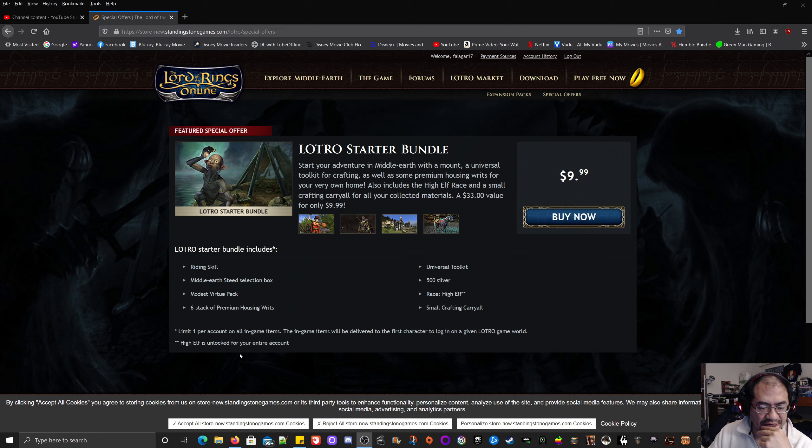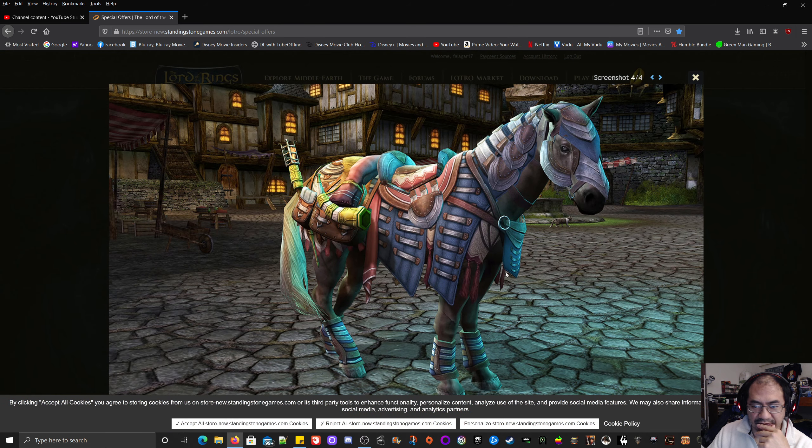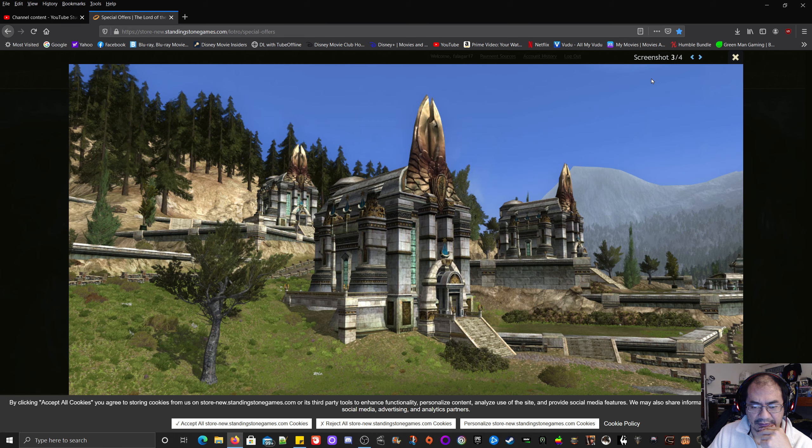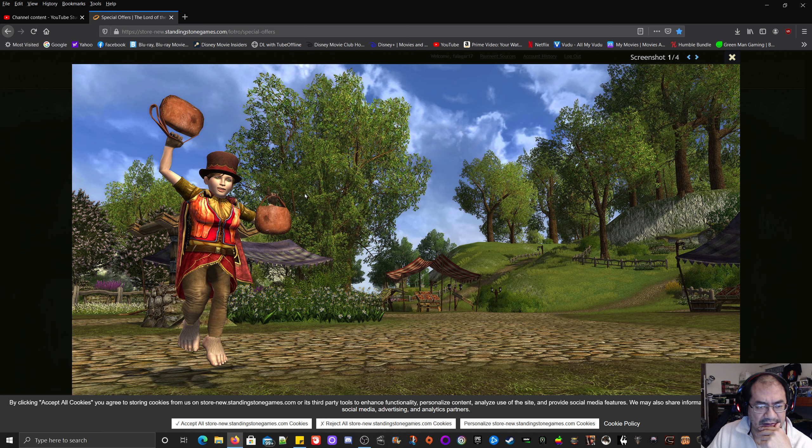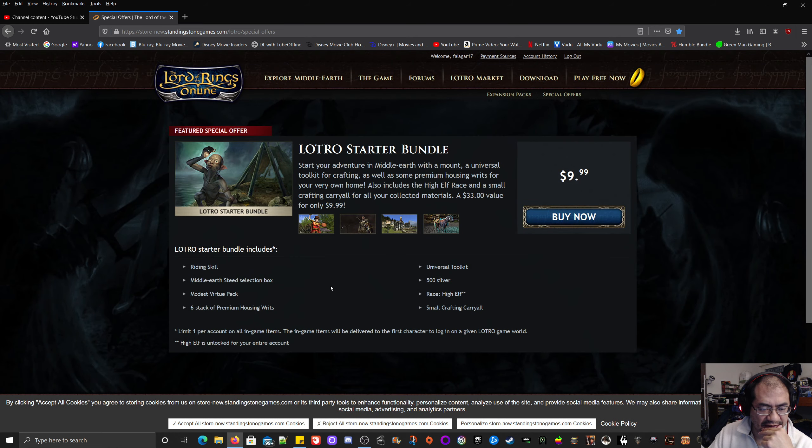I'm going to go for it. This is just a sample of one of the mounts you can pick from, and they look really nice. I'm not sure what that item is — could that be the carry-all bags? I really don't know. I'm also wondering whether it'll be bound to account or bound to character.